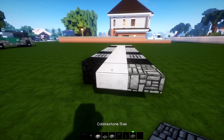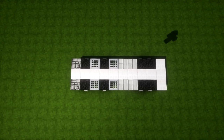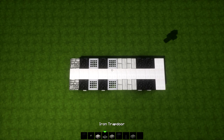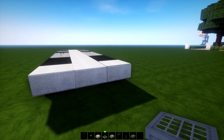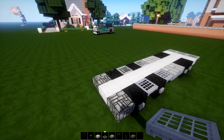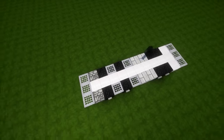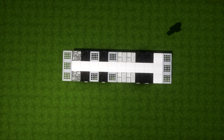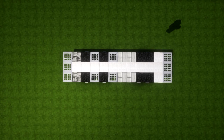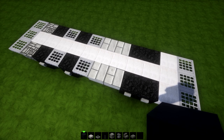From above you should have a little shape looking like this. We're also going to do iron trapdoors on the back - one, two and three, one, two and three. If we jump up and pause, you should be having this shape - you can count the blocks to check you're done.